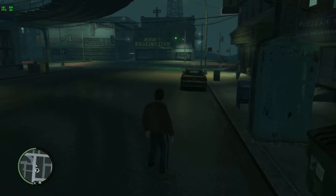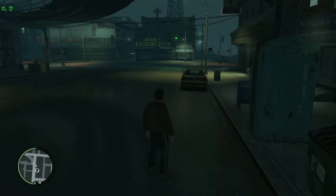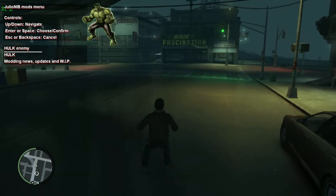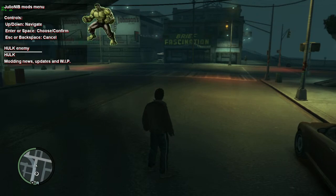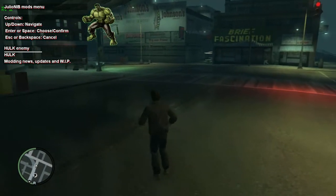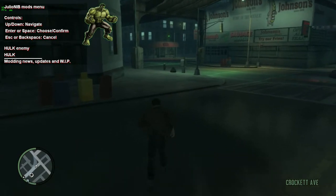To open the Hulk section, you're going to want to click Insert. When you click Insert, it'll open the section where you can click up and down with the arrow keys and pick if you want to make a Hulk enemy or you want to be the actual Hulk. So we're going to click Hulk.